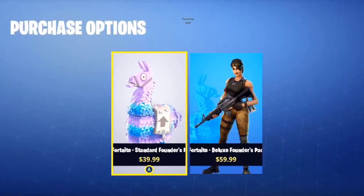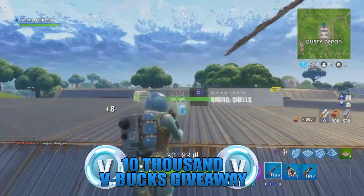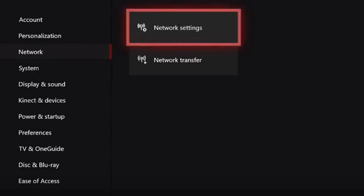Now click on the Fortnite standard founders package and click X on the controller to purchase it, but don't worry — you won't have to pay. Just make sure your credit card or debit card isn't linked to your account. To get it for free, the next step is really crucial.